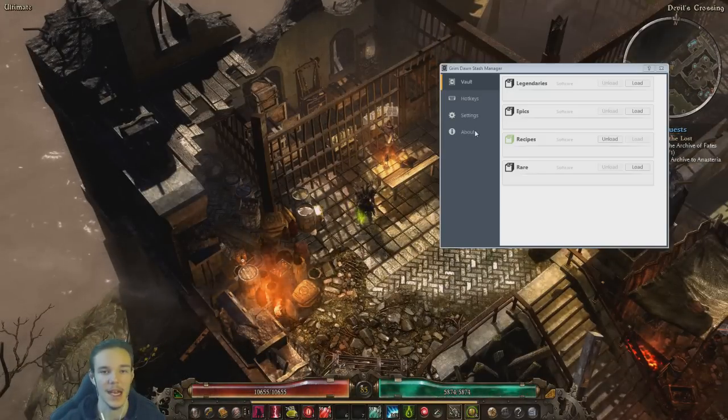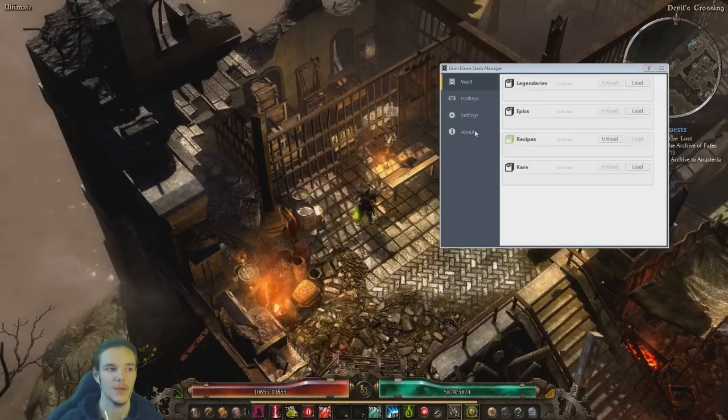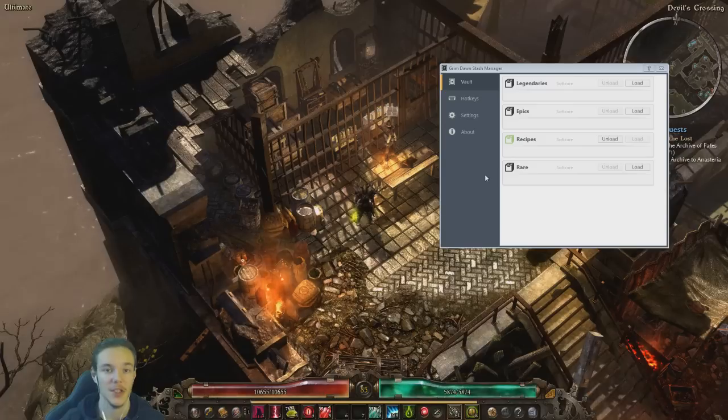It allows you to create multiple stashes and load them really, really quickly — a lot faster than you can do it manually by any means. Just make sure that you respect the disclaimer and do everything with patience so that you do not mess up your stuff, although I think that is pretty hard to do. I am loving this program so far and I am definitely going to use it from now on. If you guys have any questions, please leave a comment. I hope this tutorial helped you — I am Tridot and I shall see you all next time.